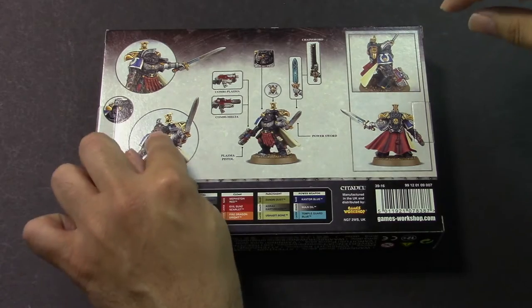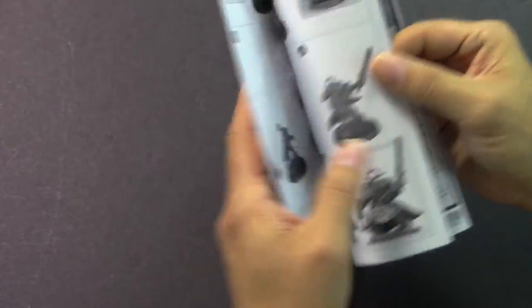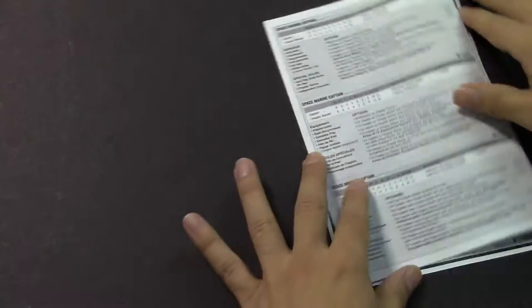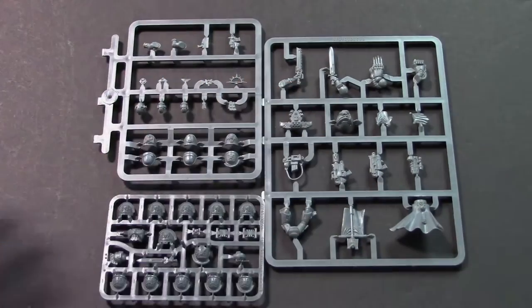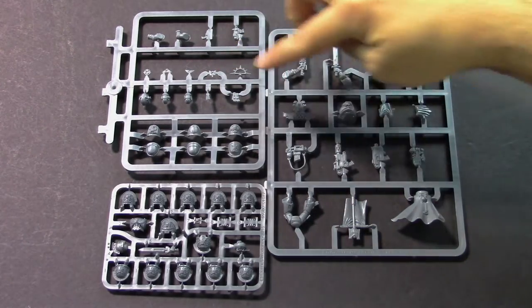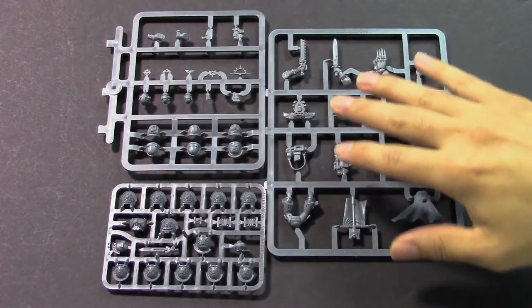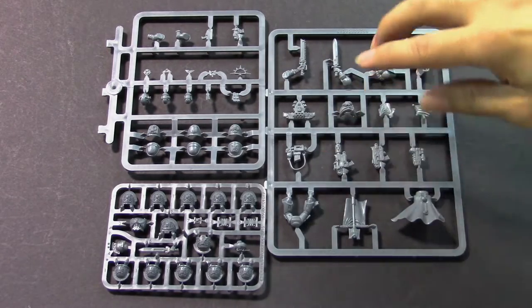There he is — look, he has a fancy sword, and a helmet we haven't seen before. We'll get into that in just a second. You get the instructions on how to put the guy together and his options, and you get his rules and stats. There's a base too. Now let's get to the sprues. These two sprues are the standard Space Marine Captain box — you've seen them, nothing new. Makes your captain — he's got legs, shoulder pads, various heads, all his different captain weapons, his extra fancy double eagle backpack, and of course you can't be an officer in the Imperium without a cape.